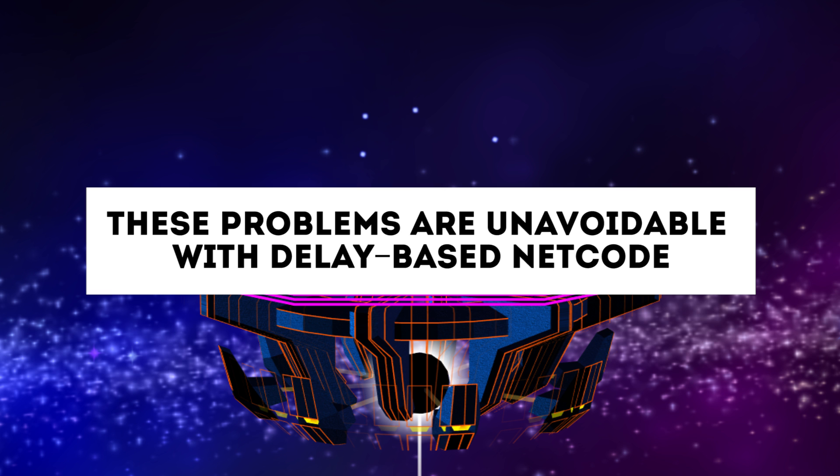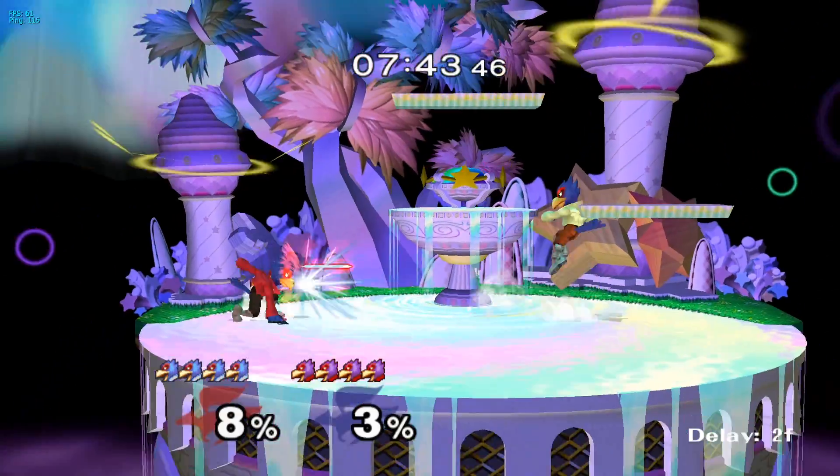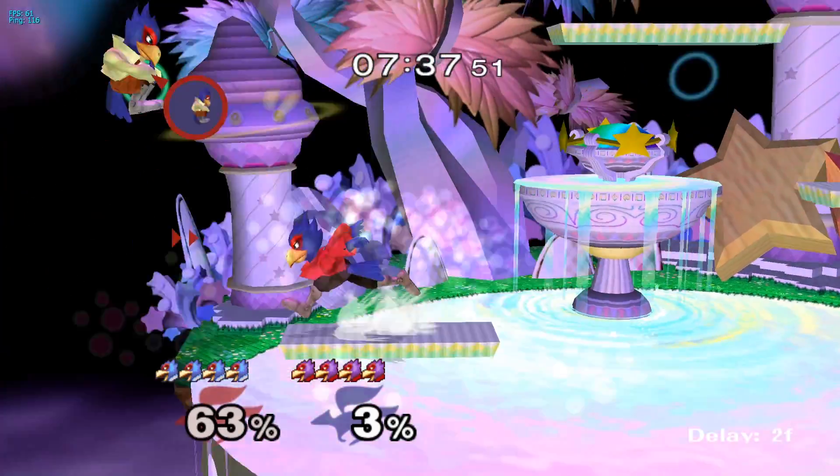accidentally killing yourself because the game literally stopped momentarily to accommodate the lag. Unfortunately, this is just the reality of delay-based netcode, and even with the best connections, it's not possible to avoid this issue entirely. Rollback, however, handles lag very differently. Instead of stalling the game, Rollback opts to continue to play with the opponent's last known input, then once the updated input comes in, it re-simulates the game using the correct inputs.